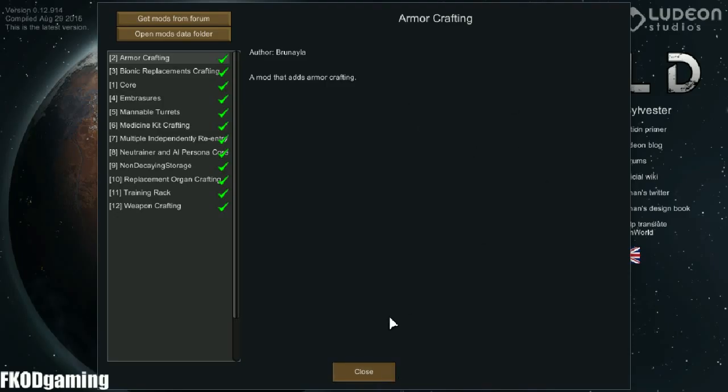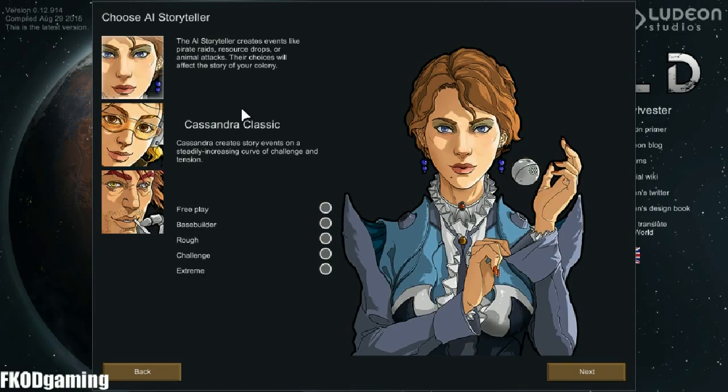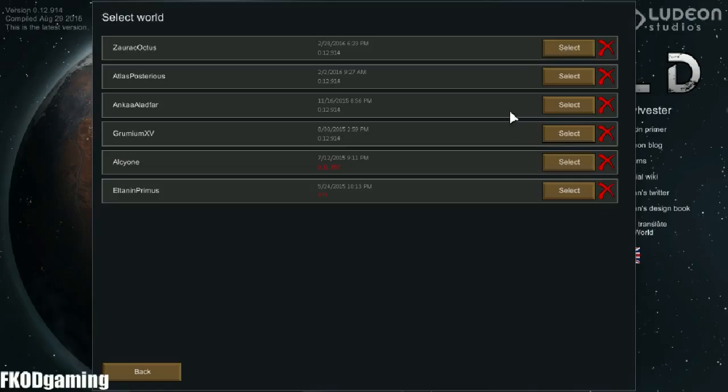So we're going to close that and start a brand new colony. I think I'm going to stick with Cassandra, and we're going to go rough, just because I kind of want to survive for a little while. I don't know if I'm good enough to actually play on challenge, so let's go ahead and go next.